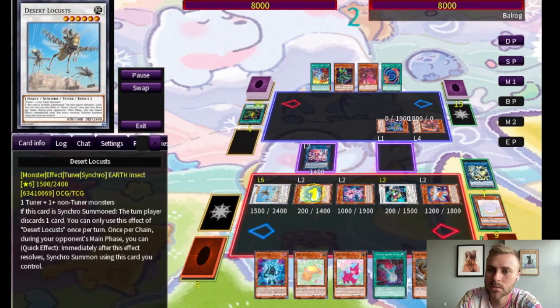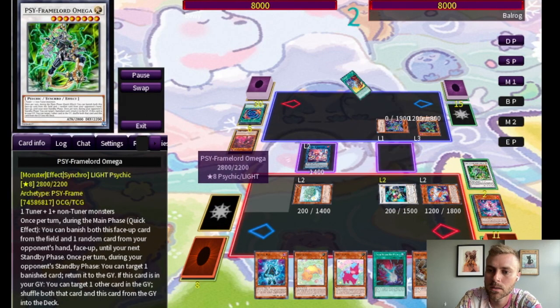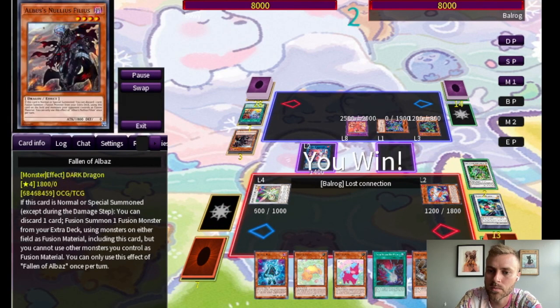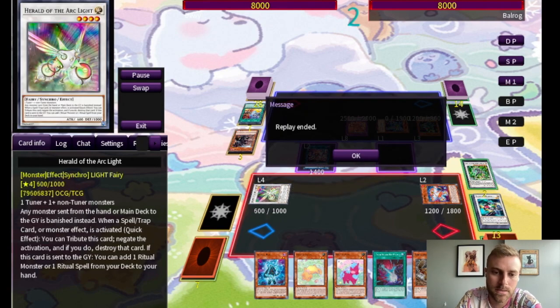We blow up one of their cards with Kalantosa, bring out Penny to make them discard one, and then Omega rips another card from their hand. They use Branded Fusion — and as I said, we make Arclight, so both singles get banished and they rage quit. Honestly, maybe I would too.